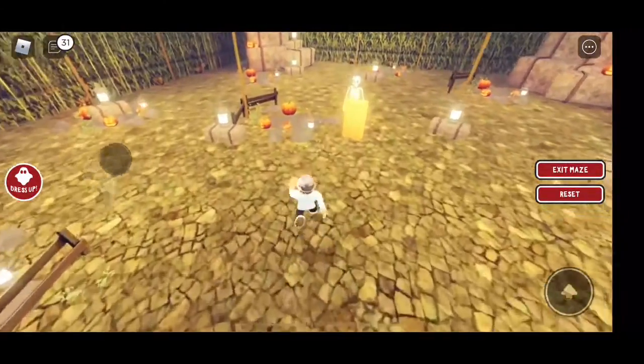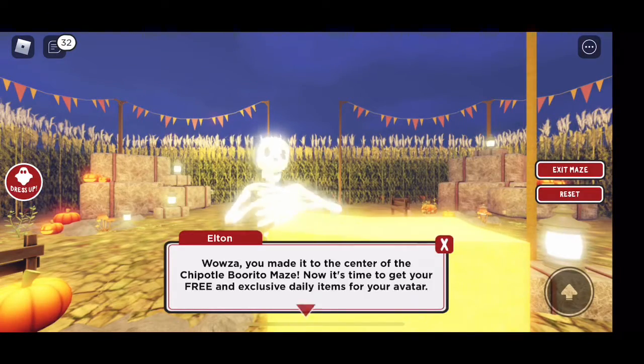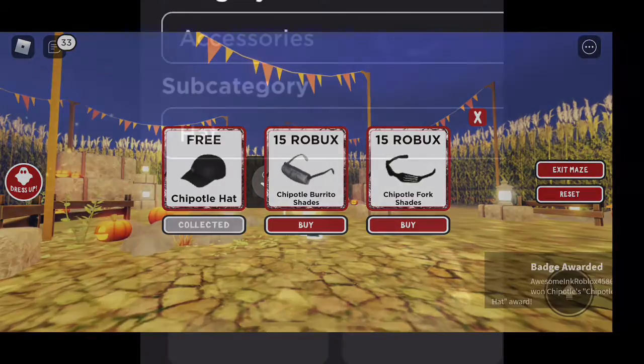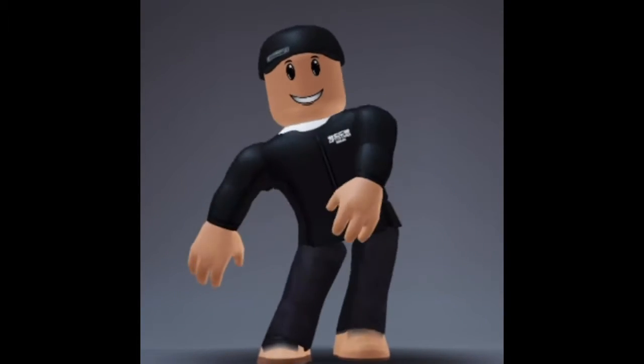Alright guys, we're at the center right now. Let's go talk to Elton and get our free Chipotle worker hat. "Wowza, you made it to the center — here's your free item!" There's a Chipotle hat that looks so cool, and that's all we have to do.